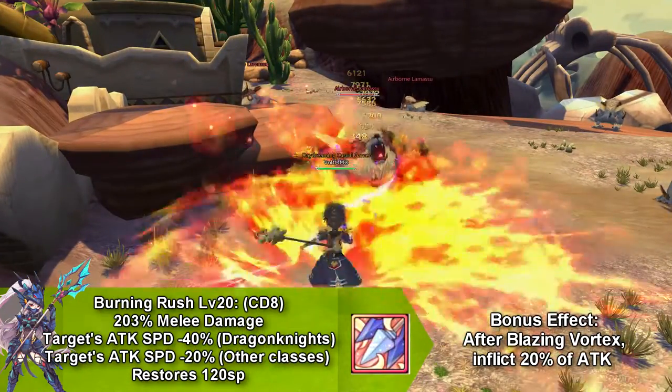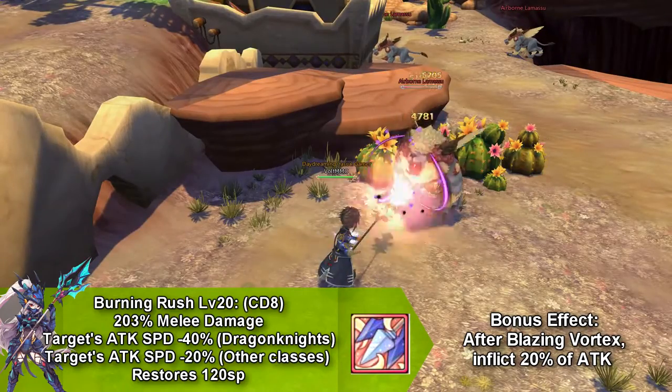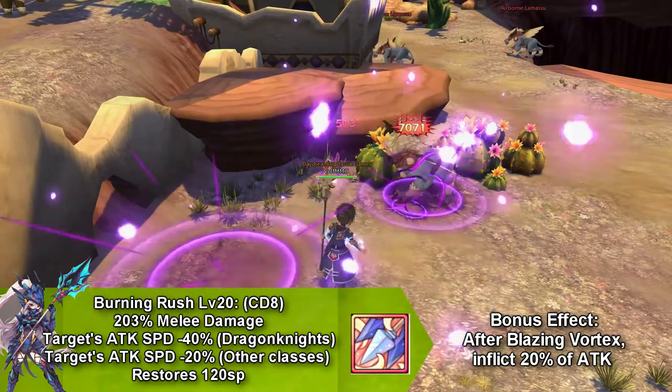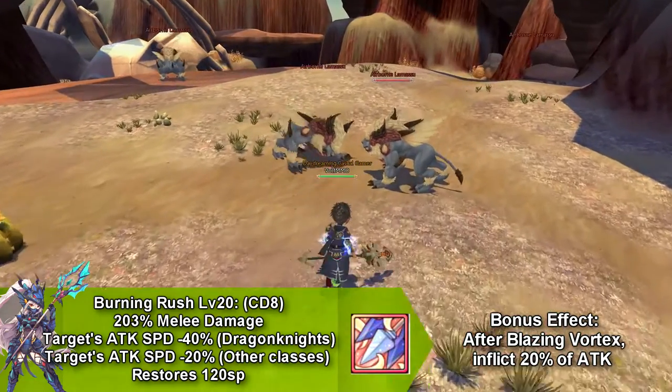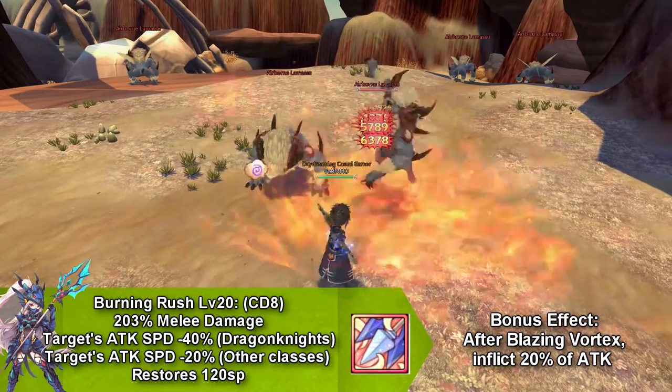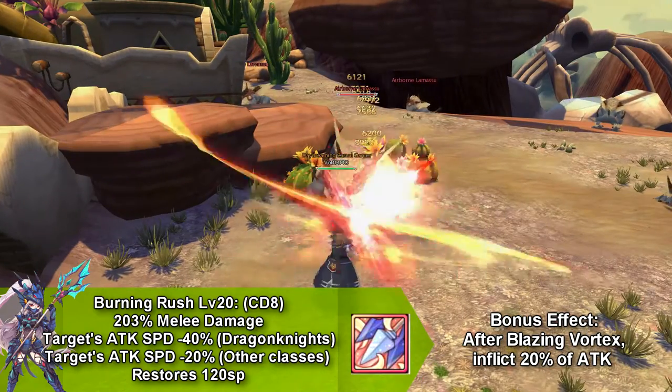Our final skill is called Burning Rush and this does melee damage and decreases the target's attack speed by 40% if you're playing with Dragon Knight. If you're using it with another class, it decreases it by 20%. This skill goes on cooldown for 8 seconds and restores 120 SP, and it also has a bonus effect: after using Blazing Vortex, it increases the damage.